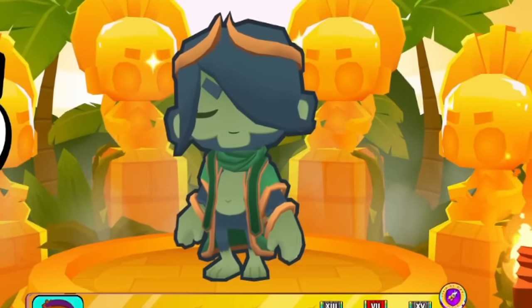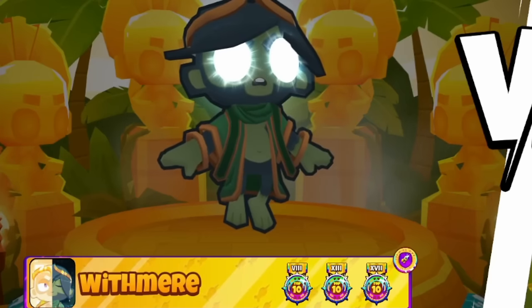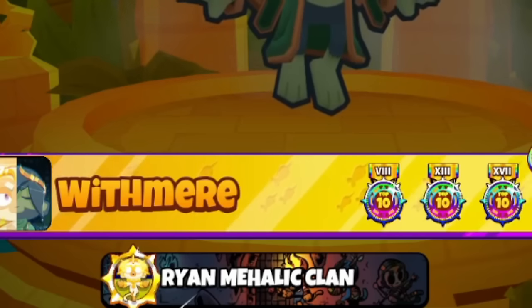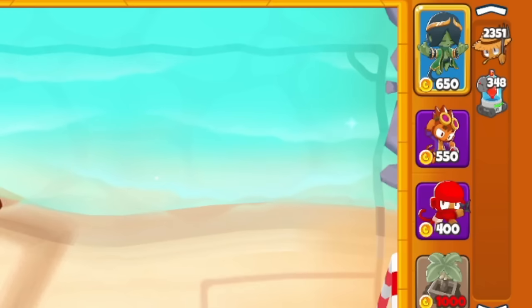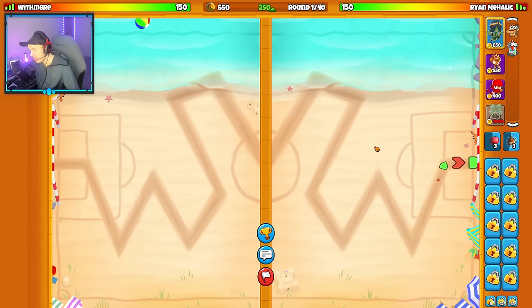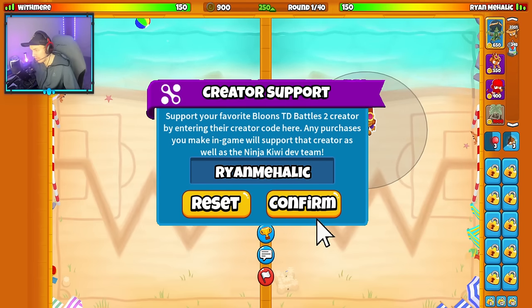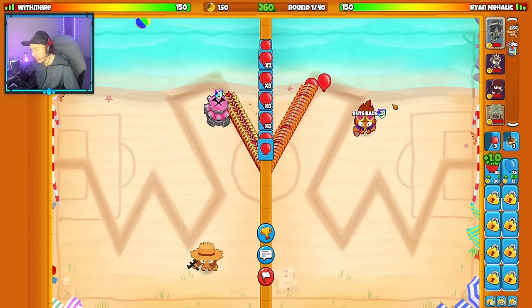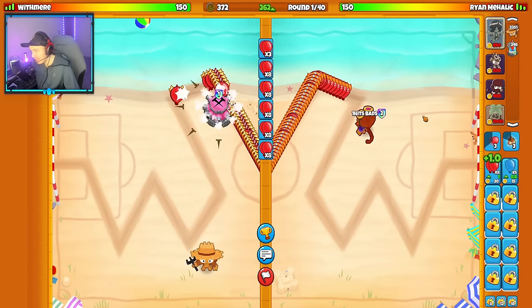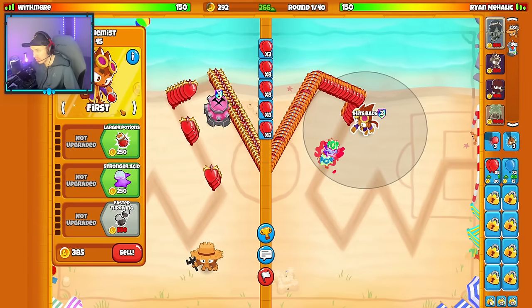The first hero I wanted to showcase is Fateweaver Dora, which I'm going to be using today — my opponent will be using it as well. We're against Withmere, a really good player, on the map Off Tide today with the Ninja Alchemist Farm strategy. Fateweaver Dora is probably the best hero in the game right now — it's very strong defensively, and the level 3 and level 10 abilities are extremely effective.